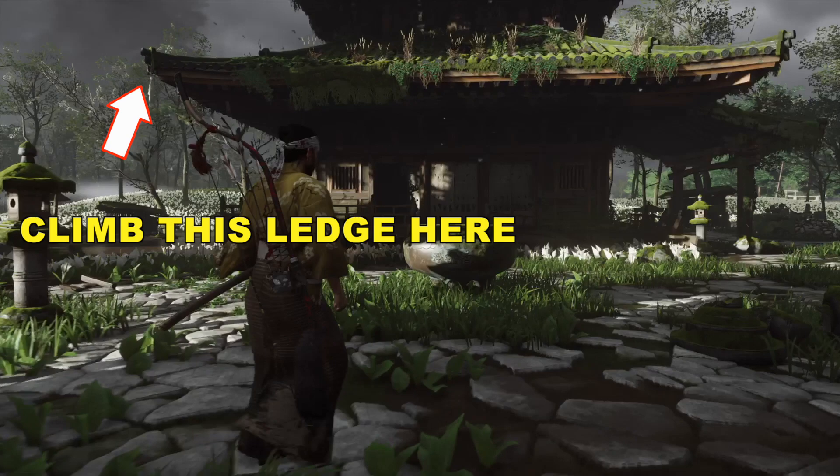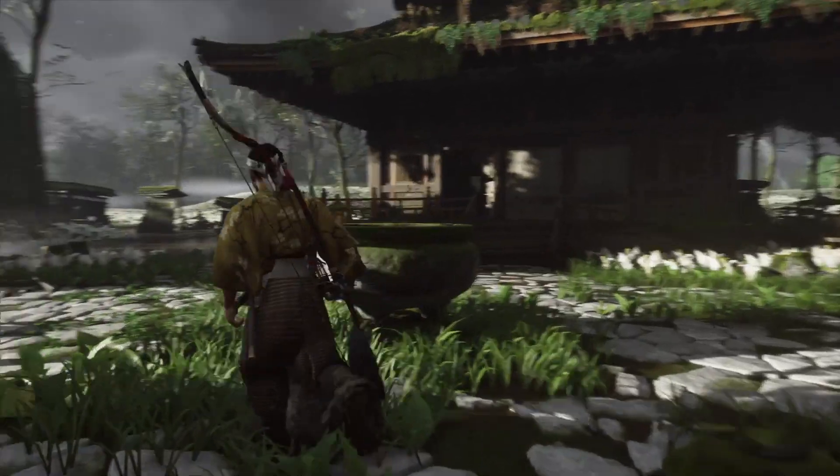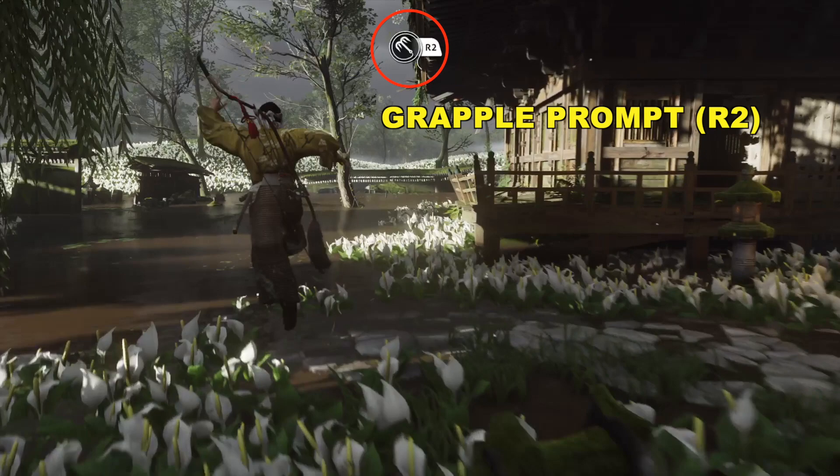So what we're going to do is head to the left side of the house over here. We're going to climb up this ledge here. We want to get a prompt for the grapple hook, so the easiest way to do it is to jump, and you will see a prompt pop up. We're going to squeeze R2.